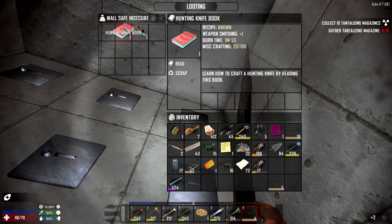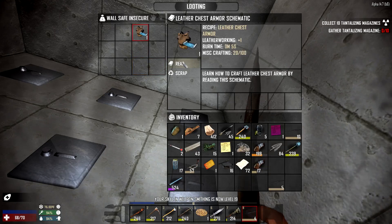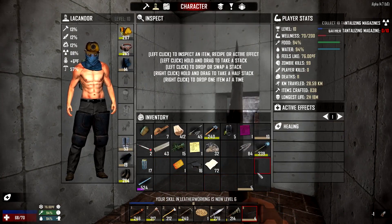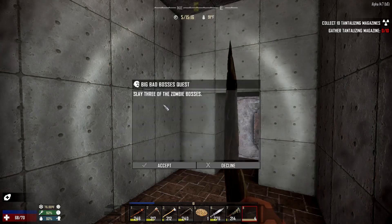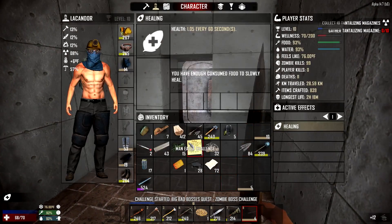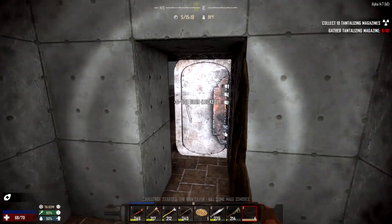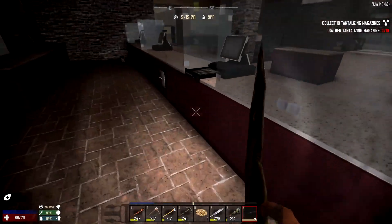Hunting knife book - I think I already read that. Leather chest armor - wait, I'm not wearing any armor at all. I gotta get some armor. Let's see this quest: slay three of the zombie bosses. What are zombie bosses? Kill some male zombies - alright. But seriously, what are zombie bosses? That's scary. Did I finish up one of these containers?